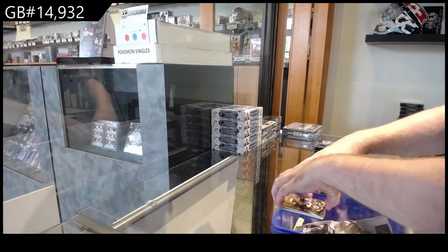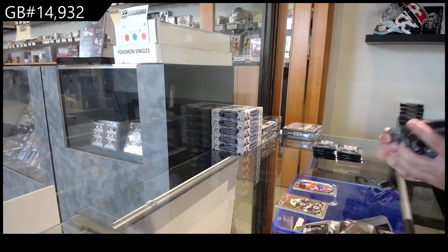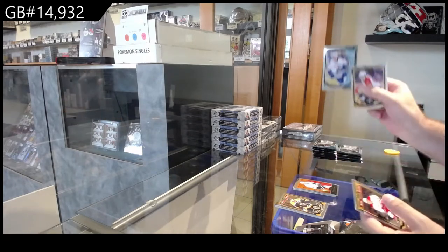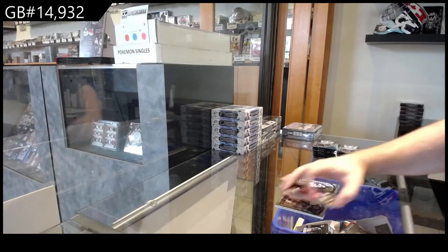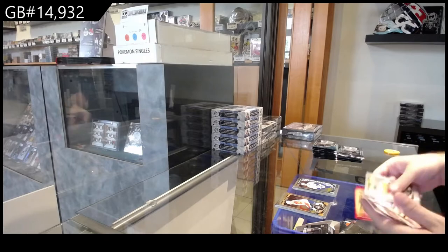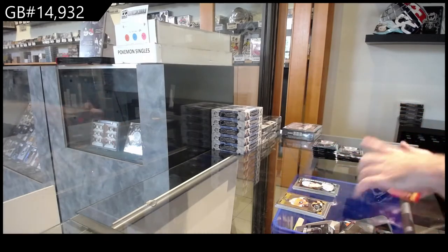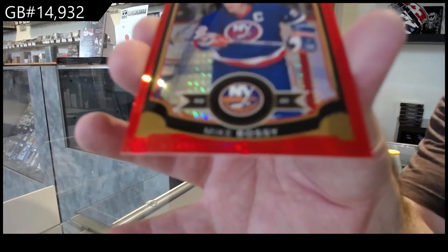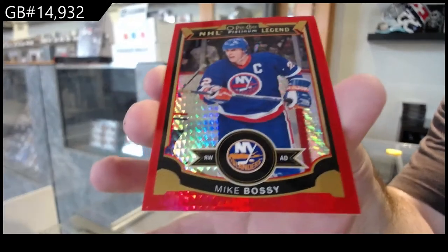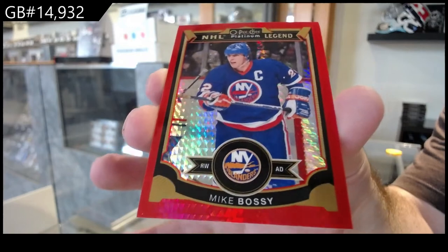Houdon for the Habs. Retro Lemieux for the Penguins. Ben Hutton for Vancouver. We've got an Eichel rookie for Buffalo, and a legend red prism to 75 — Mike Bossy for the Islanders. Bossy out of 75, legend.